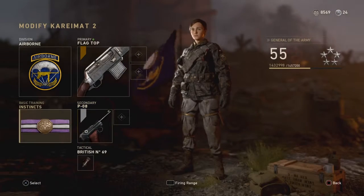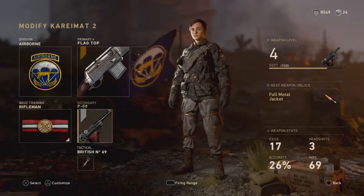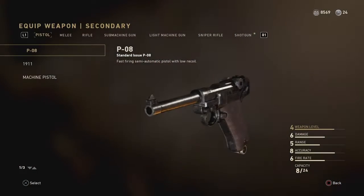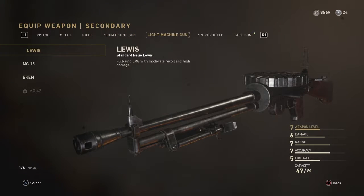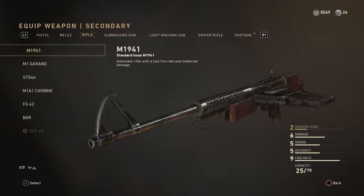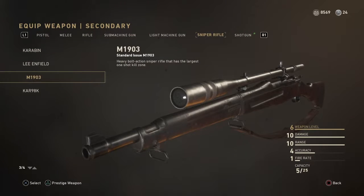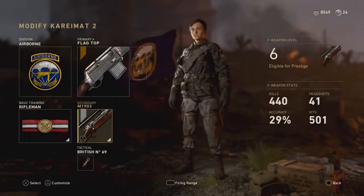Go over to Rifleman and click X on that. You can have your rifles, submachine guns, light machine guns, sniper rifles, or shotguns with gold or diamond. All you have to do is put one of those weapons in there. I have my snipers with gold and diamond.